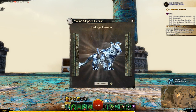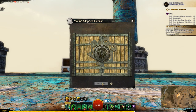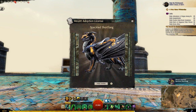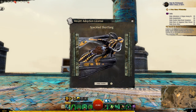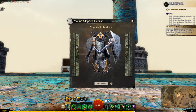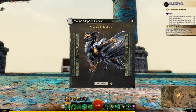The Ice Forge Reaver - that looks awesome. Speckled Short Fang. That reminds me of the dragon from How to Train Your Dragon - the face has a kind of childish grin, at least from what I remember from that movie.